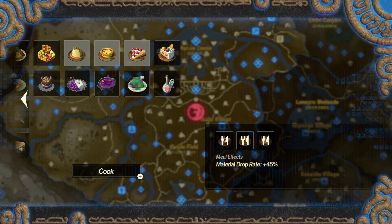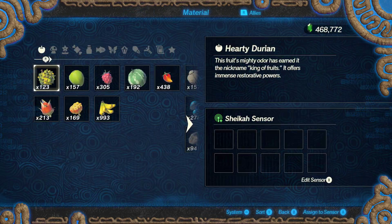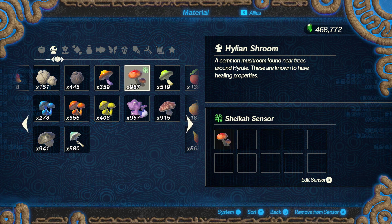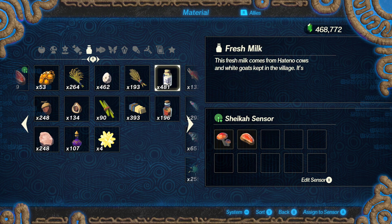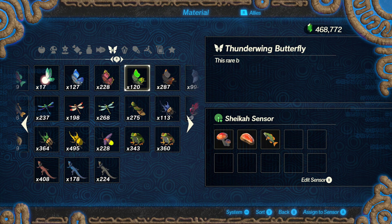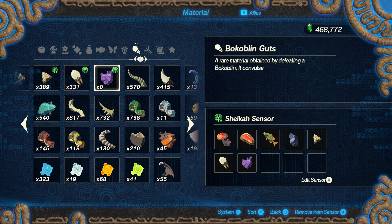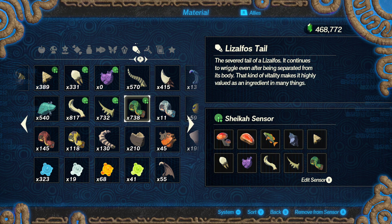Next, set up your sensor. Go to the pause menu, click left to get to your material screen, and you'll see the Sheikah Sensor option. By endgame you'll have up to 10 possible sensors you can set, and you can assign them to absolutely anything. The standard setup you'll want includes: mushroom, meat, fish, flint if you're low on it, plus the three main bokoblin monster parts and the three main moblin monster parts.